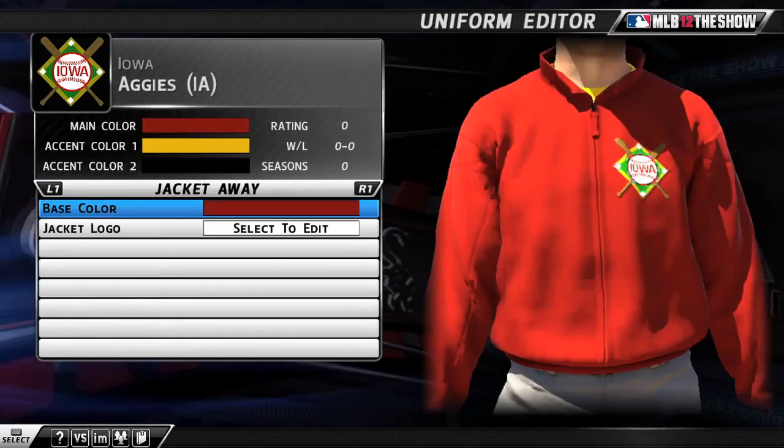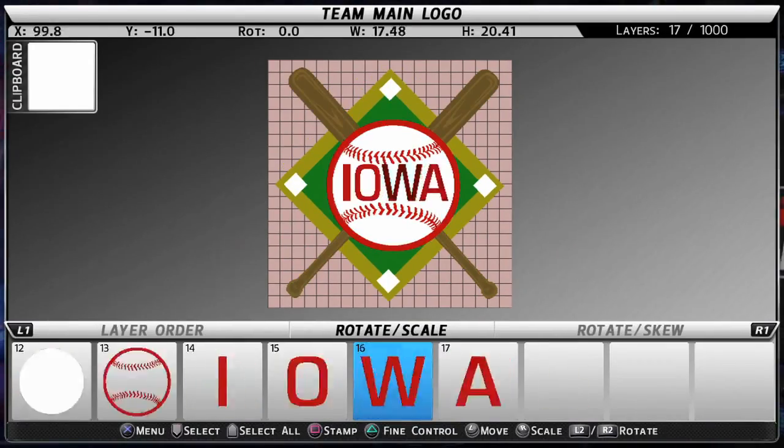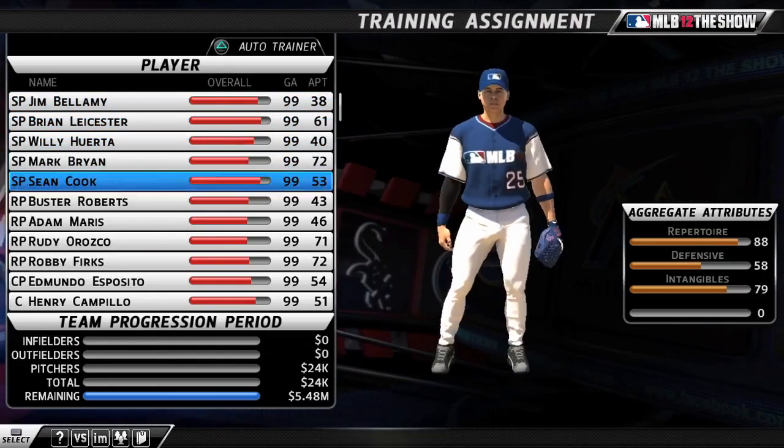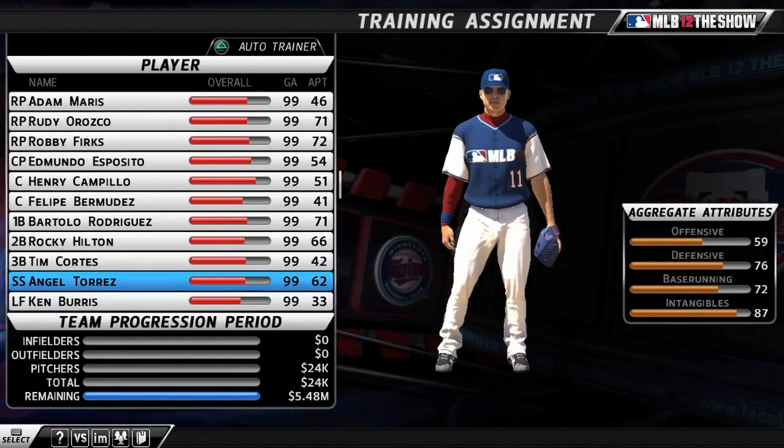Customize your squad with the most robust uniform and logo creator ever offered. To get started, you'll receive a 25-man roster of Dynasty players and two packs of Primer cards.